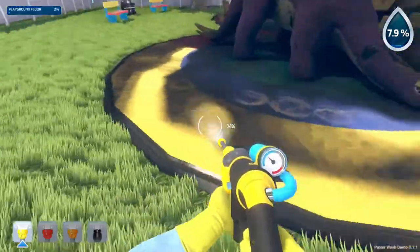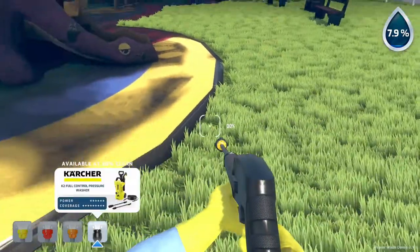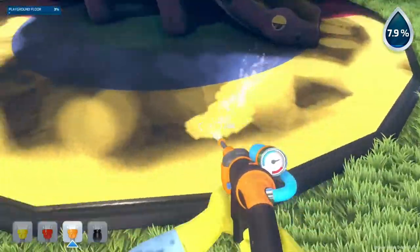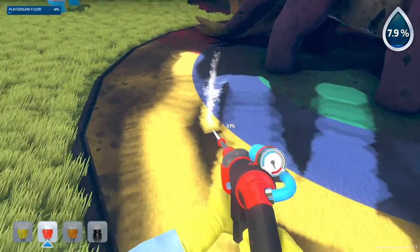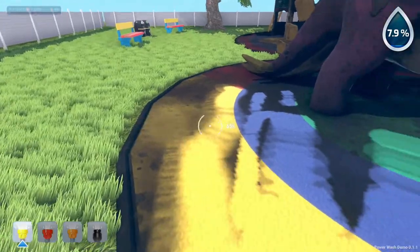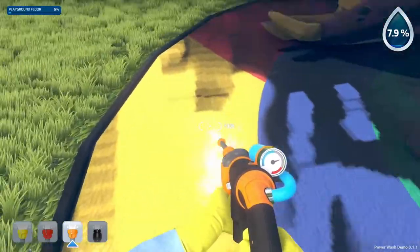Oh there's so much to do. How do I nozzle? You unlock more nozzles. Full control pressure washer. This is square - this is kind of the traditional one. Yeah this is the more traditional one. This is kind of how real power washers tend to work - they have this flat nozzle.